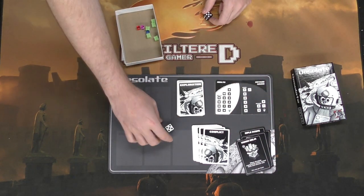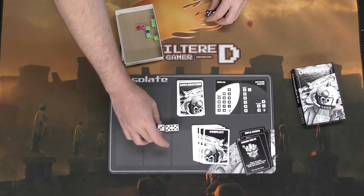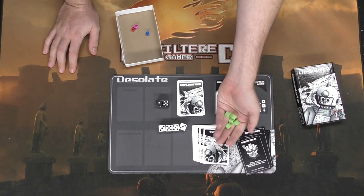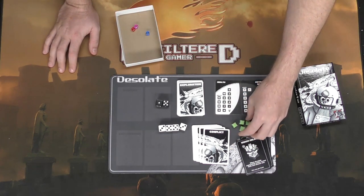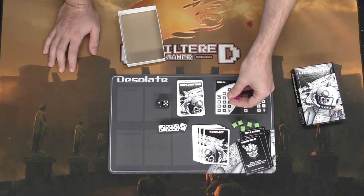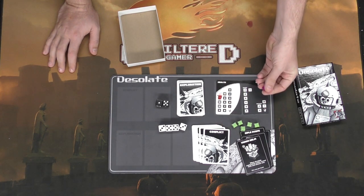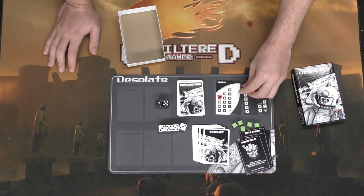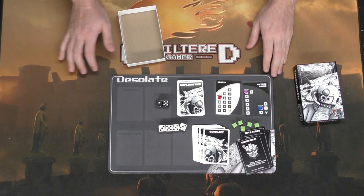You're also going to be getting some dice, which you'll use to roll for yourself or for things like the aliens' health. And then the most important part of the game: these wonderful little cell tokens. You only need a few to win the game, along with these little tracking tokens for your health, oxygen, and ammo.